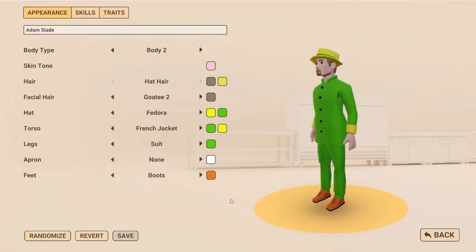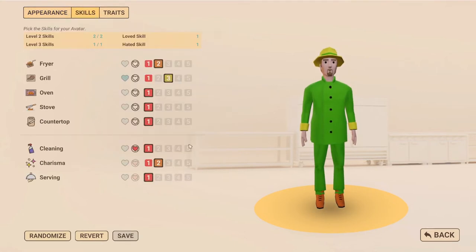You have a variety of skills you can give yourself. You are limited here - you will gain experience and level up as you play. When you start off you've got very modest skills: one level three ability at a particular task within the restaurant, either cooking, front of house, cleaning, serving, or charisma. I've put myself down as rather good at the grill, okay at the fryer, and okay charisma.